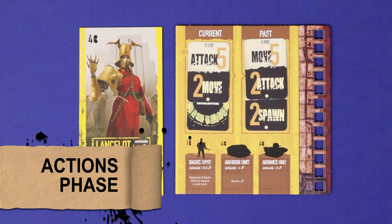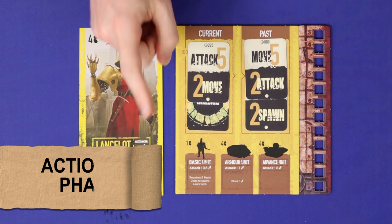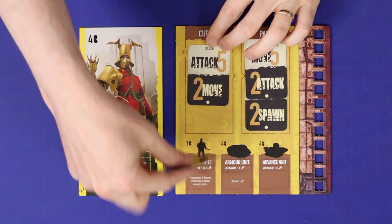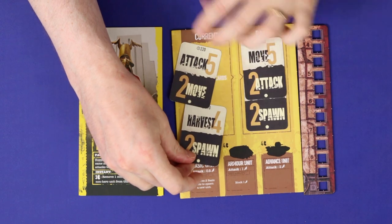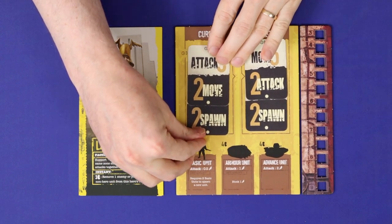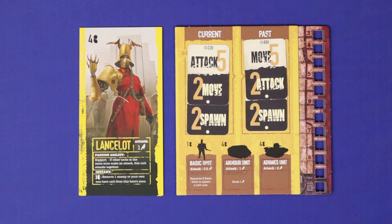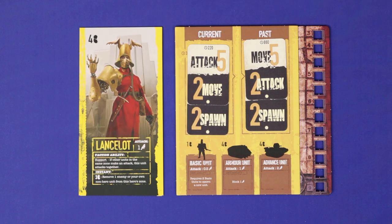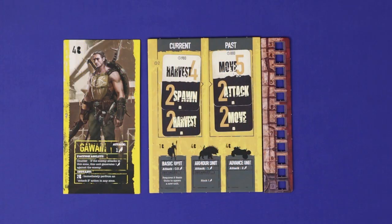Then you'll move to the actions phase, where each player will take one turn in the established turn order. The first thing you'll do is flip over your other card — this remains hidden until it is your turn to act — and then slip it underneath your first card as described. Then you'll resolve your three actions from top to bottom. You can choose to skip over an action if you cannot or do not wish to do it, but you cannot do the actions out of order. There are five main actions available: Move, Attack, Harvest, Spawn, and Research.